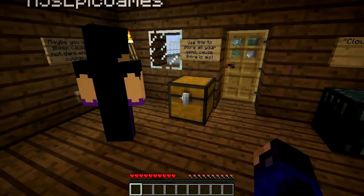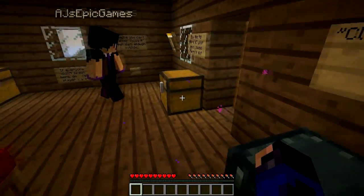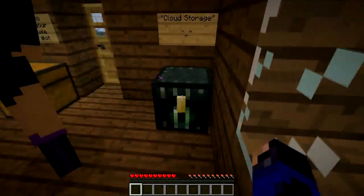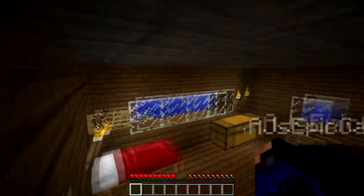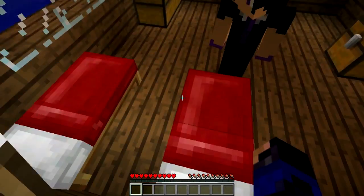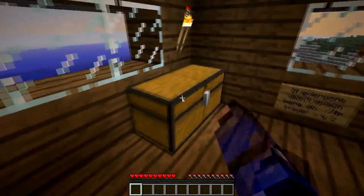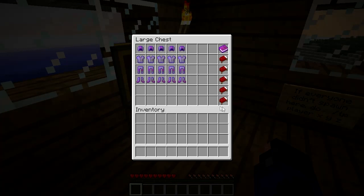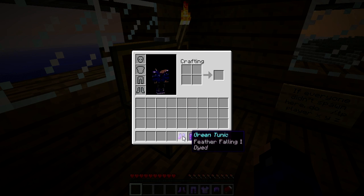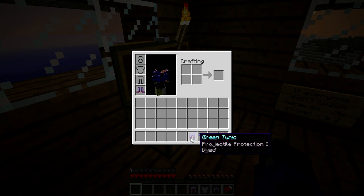Use this to store your items or your gems, because there is a lot. So I'm guessing they're collectibles. It's a cloud storage! Over here it says: this is the only bed you'll need to sleep in, I promise. Inside of this chest there's beds — it's telling me not to take a bed? You took a bed no matter what. I'm taking one. I'm going to take some armor.